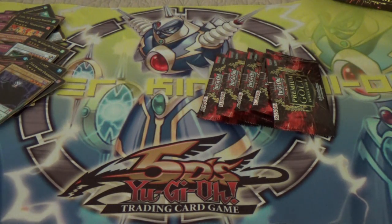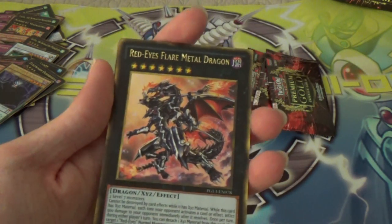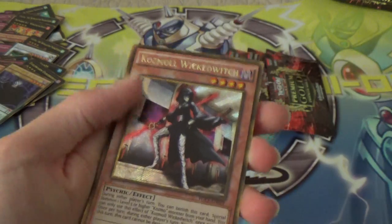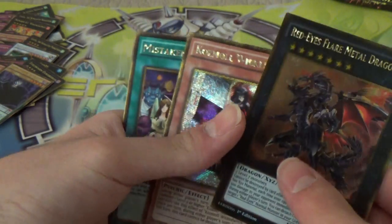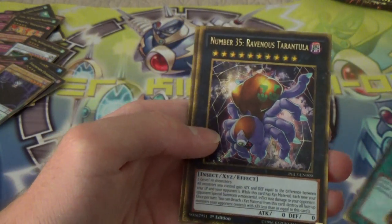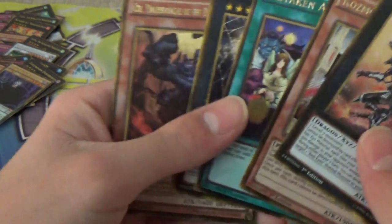Just out of curiosity, if you want to make a comment on this video — what cards would you like to see be Premium Gold or Gold Series, upgraded to a holo? Red-Eyes Flame Metal Dragon. Wicked Witch. We got a Good Witch and a Wicked Witch. Mistaken Arrest. Ravenous Tarantula. And a Burning Abyss guy.